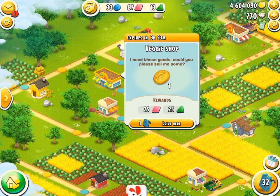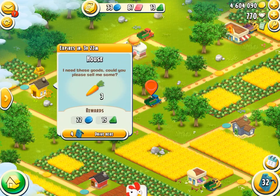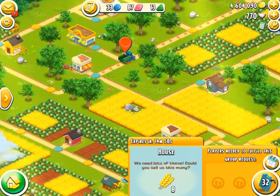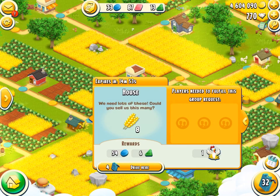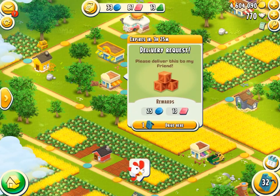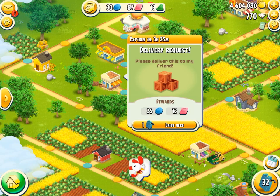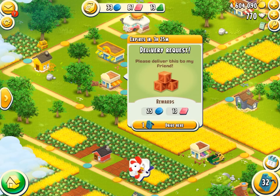There's also the group delivery ones. So if you have them — that's another request. Then it's a group one. So you can do them: you can do the wheat and they can do the wheat and they can do the wheat — boom, group activity. There's also delivery request ones. So if you go to those, it will say please deliver it to X, Y, or Z. And so then you deliver it to X, Y, or Z. So that's another type.